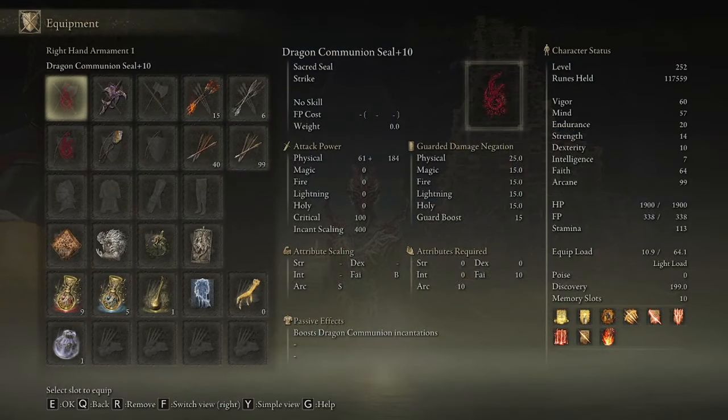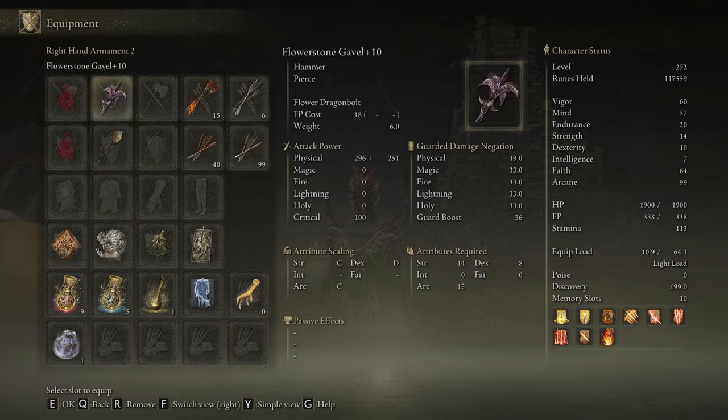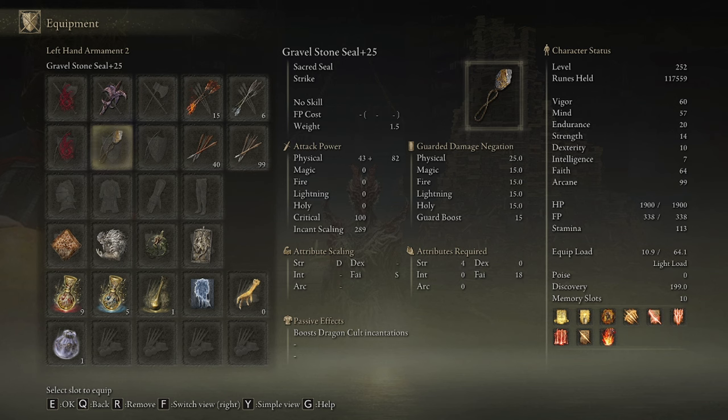And when you factor in the debuff from the Flower Stone Gavel, now you're actually doing more damage with the Faith Arcane setup than going Pure Faith with two Gravel Stone Seals, even at lower levels where you can't put so many points into both Arcane and Faith yet.